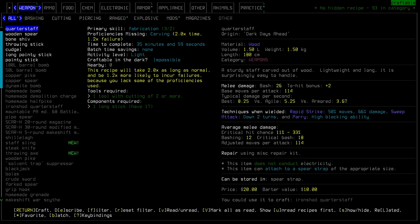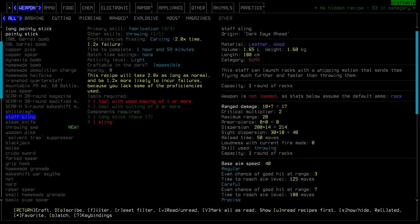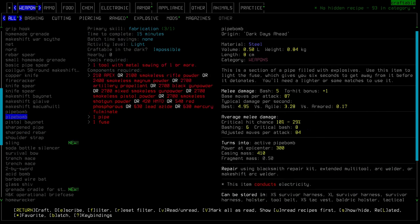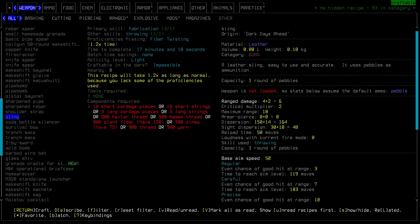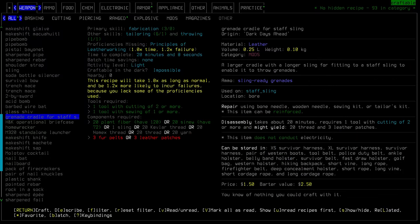So let's jump into our crafting menu. There are a few things that we can make right away. We can make a staff sling - a sling that can launch rocks with a whipping motion that sends them flying much further and faster than throwing them - seems like a pretty good option for us. We still need a sling though. We can also make a throwing axe, which would take quite a bit for us to be able to do that. And there's the sling - we are going to need a fair amount of short cordage pieces to make that. But we're getting better at making cordage in general, so I think that's going to tip us over the edge to actually get the proficiency. That'll be a tomorrow thing. We also have grenade cradle for staff sling - a larger cradle with a longer sling for fitting to a staff sling to enable it to throw grenades.